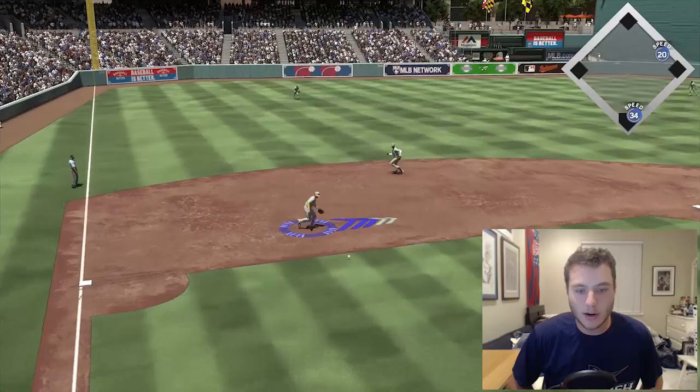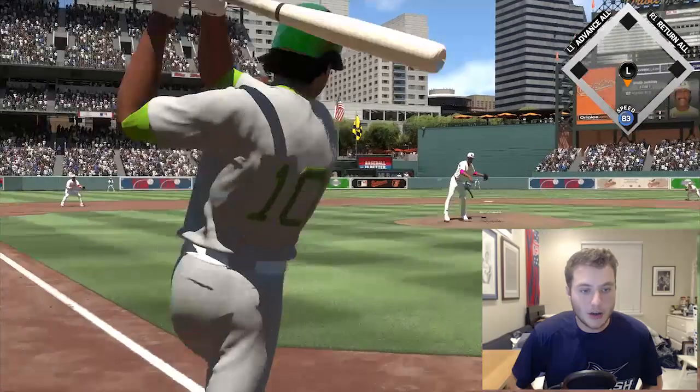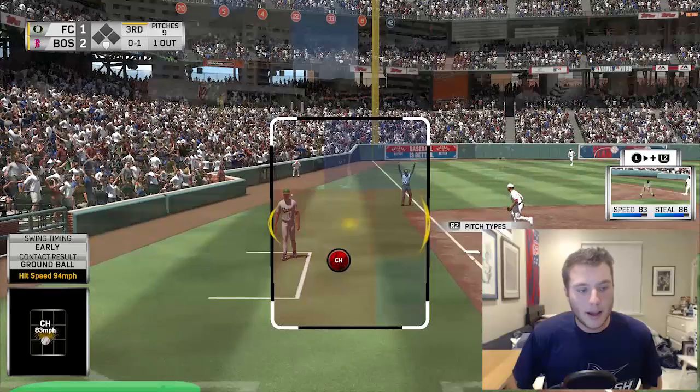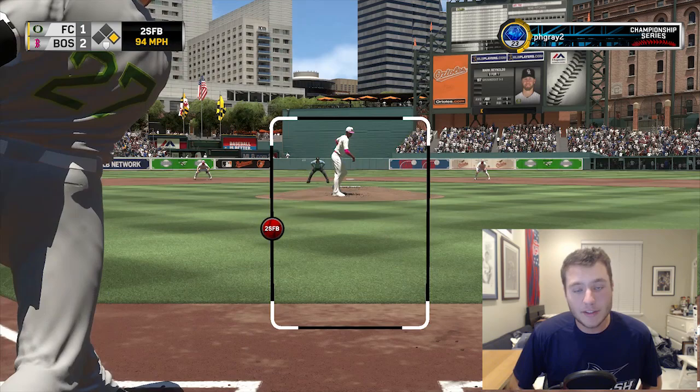We're down by one run, trying to keep the score locked. Ground ball to second - let's get a run back here. Top of our lineup, down by one in the third inning against Carl Edwards Jr. We start it off right with a single! Mark Reynolds now up - I'm gonna try to steal on the first pitch. Oh my gosh, he gave me a changeup down the middle and I missed it. I've missed so many pitches so far.